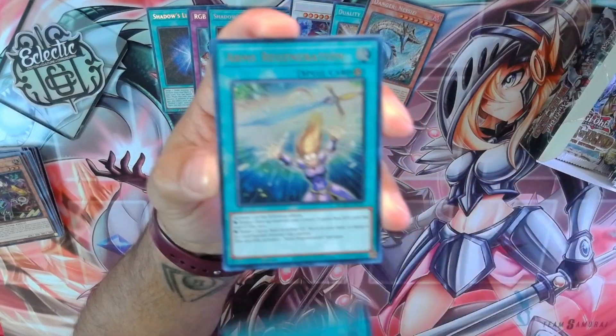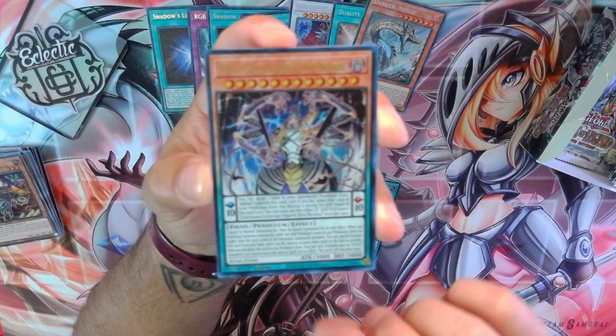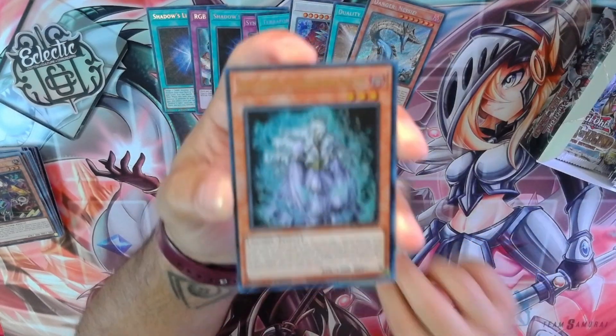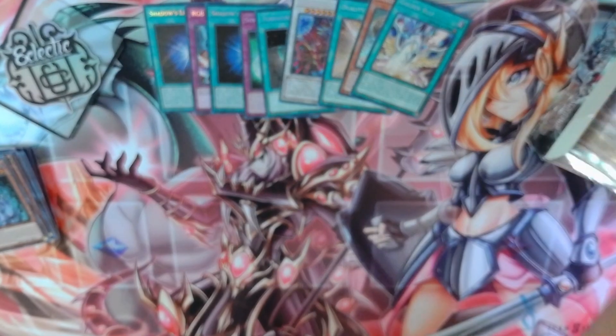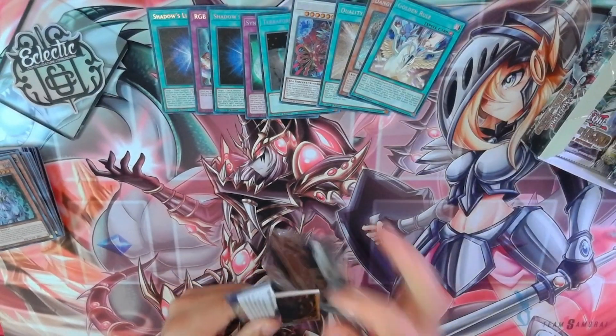Starlit Puppelon, Arms Regeneration, DDD Superdimensional Sovereign Emperor Zero Paradox, Underworld Princess, and Golden Rule. Nice having the full set — you can see all the Ultras and Secrets.